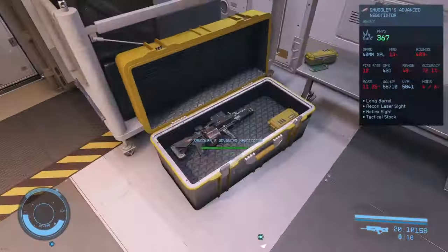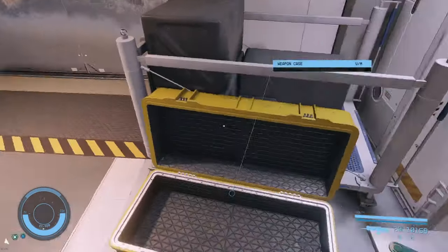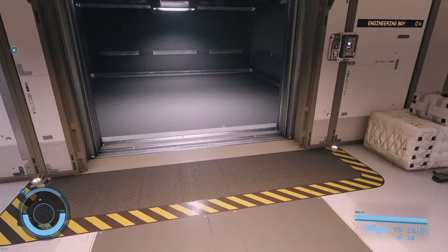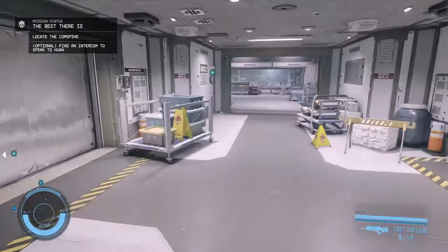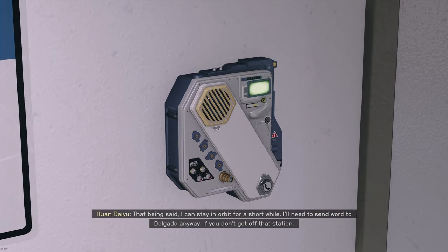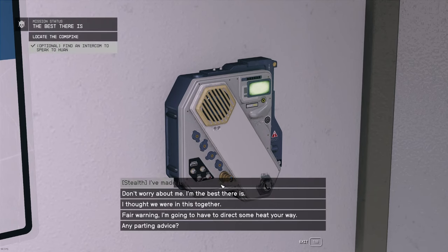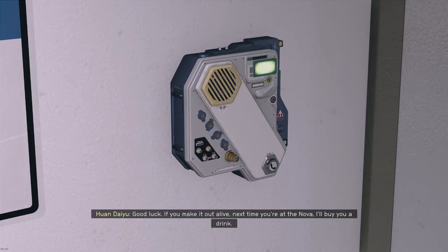We're going to go to Engineering Bay 4. There's a nice gun here. Sometimes we just randomly sit because we were trying to pick up a credit stick. We're still wearing the ensign's uniform that has gotten us this far — we're going to need to shift soon. We have an intercom; we're going to have another conversation with Captain Dayu. She's going to leave, which is fine — we can find a way off the station. It's not a problem.